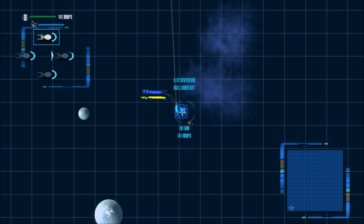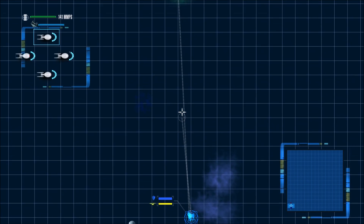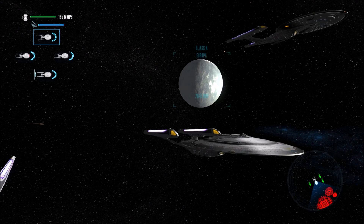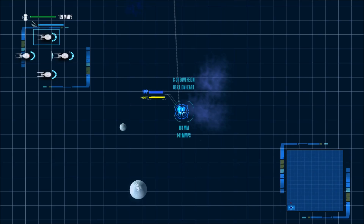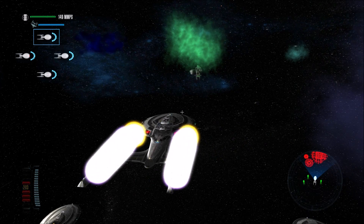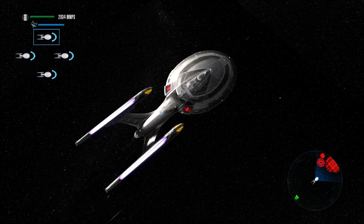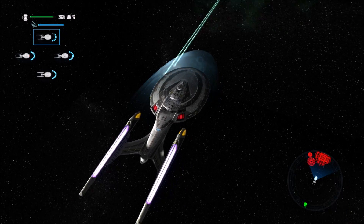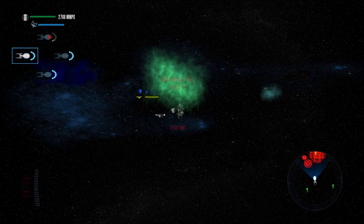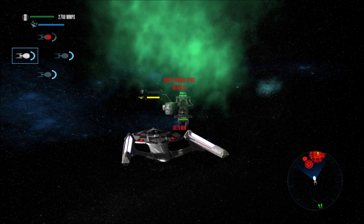And now we're on course for the Starbase here. Only one of them seems to be following my directions, but that's okay — we can warp them one at a time towards that Starbase. We do have full power to the shields. Believe me, we're going to need every bit of power to the shields that we can get, because that burst takes out shields pretty instantaneously. However, the Borg Starbase has also almost lost their shields.